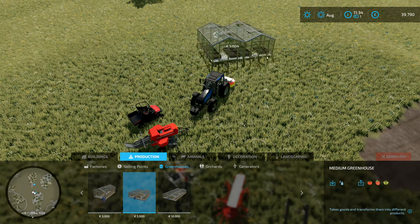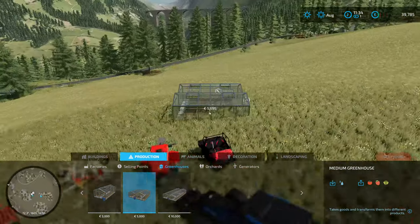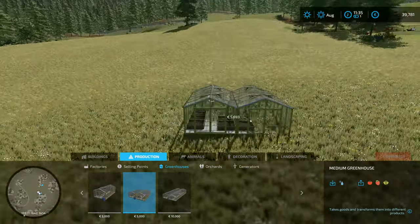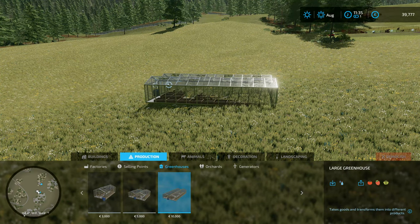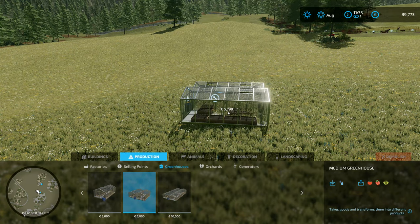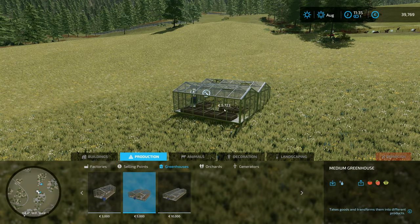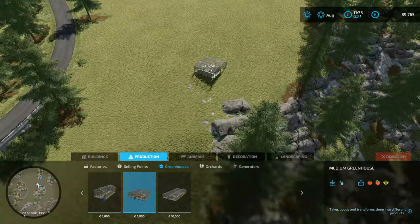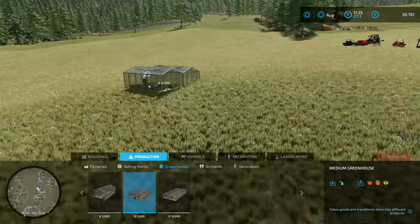I'm thinking that for us personally, we would be better off going for the medium ones because there's less terrain alteration that has to be made in order to place it down. The large one has a lot of terrain that's got to be altered, whereas the medium one has a much smaller area of terrain that's got to be moved. So we can sort of step them around a little bit if that's what we want to do. All we have to do is find a suitable place to put it down.